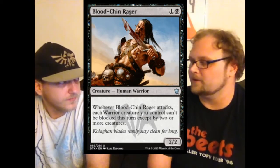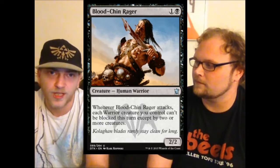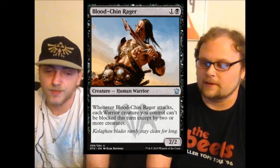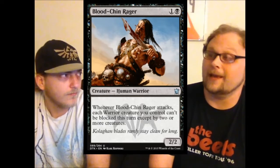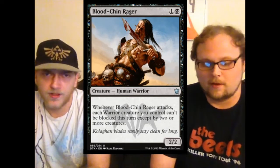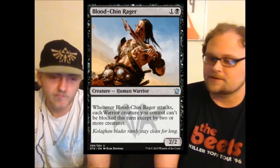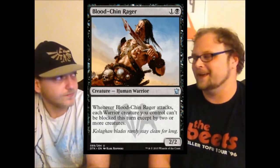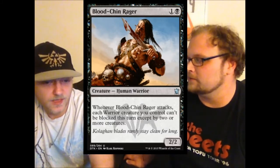Blood-Chin Rager is really important against other aggro decks too. Those decks can't just leave their Siege Rhino up for blocking forever. Caryatid and Sylvan Caryatid become less of a thing because you have to worry about them blocking, and those two cards are the major speed bumps for aggro in the format. Rager helps you get around those very easily. I might like him more than Fanatic — Rager is pretty much an auto-include.